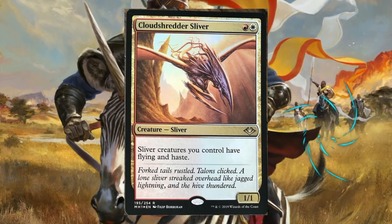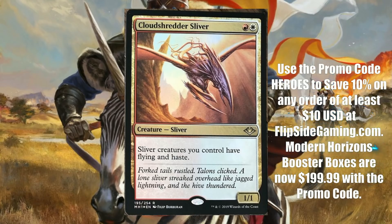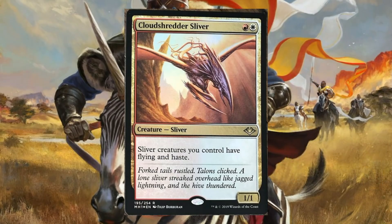Cloud Shredder Sliver is a great aggressive sliver. If a Modern sliver deck can get there, this will be a part of it. Even if that doesn't happen, you'll be happy to play this in Commander sliver decks or casual decks. In Limited, the Boros Sliver archetype is coming together nicely. This is a rare so you won't see it all the time, but if you're lucky enough to open it and can stick to these colors, it will be great.